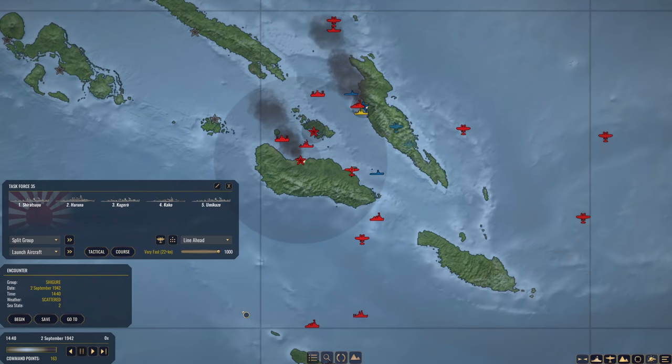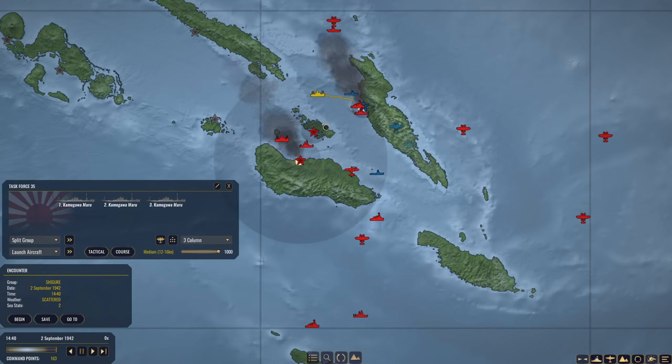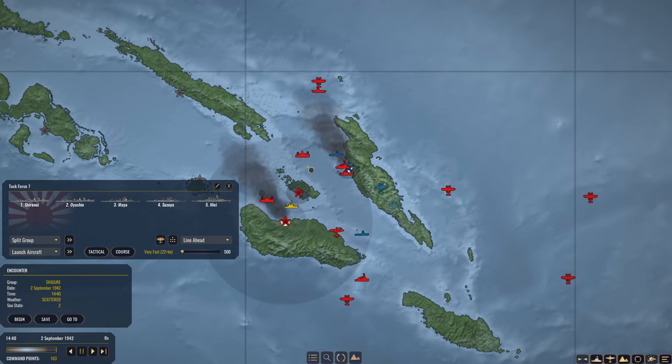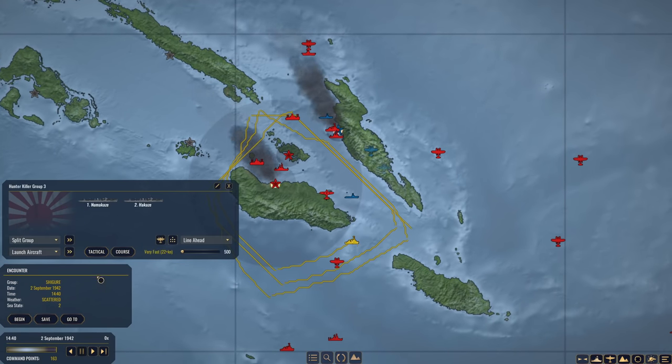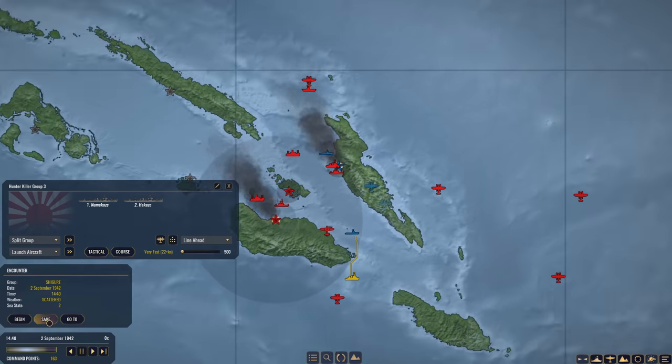Hello everybody, Wolfpack here, and welcome back to another exciting episode of our Imperial Japanese Navy campaign in War on the Sea. The current situation is as follows: this group just resupplied Guadalcanal - as you can see, the Americans are just hanging on, and we should capture the island in a matter of days. We are in the process of landing troops and supplies on this island here. However, we have an enemy submarine in the way which Shiguri has now encountered, so we will begin that momentarily.